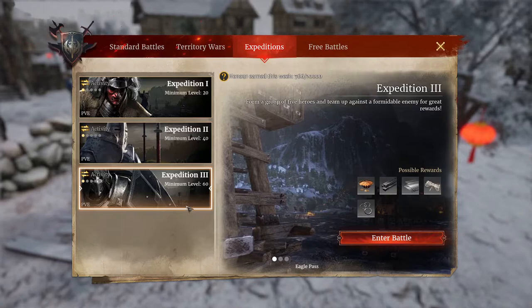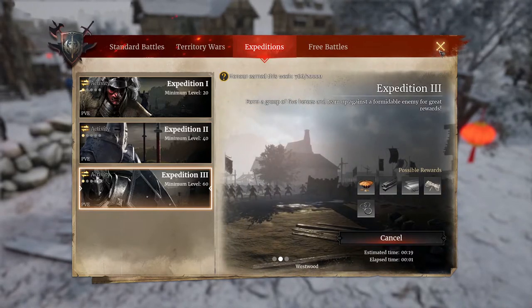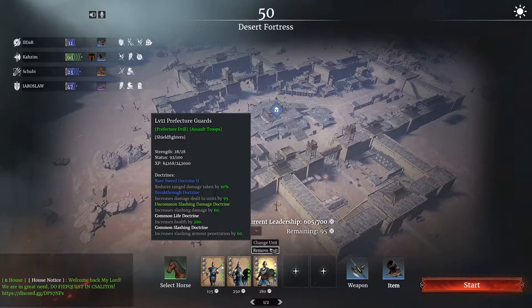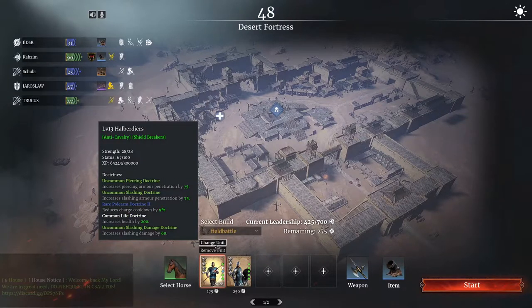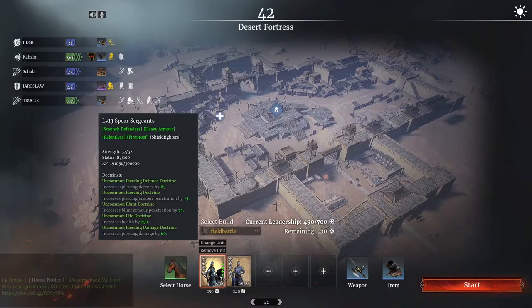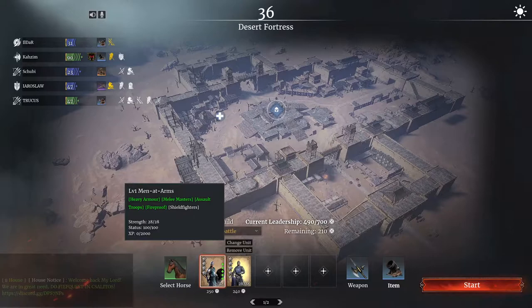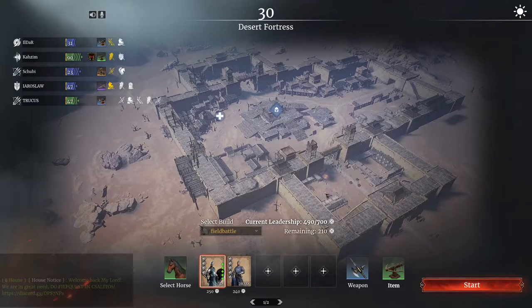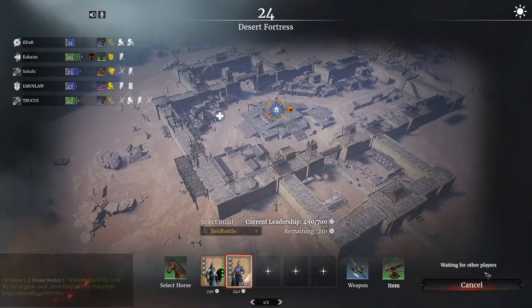Take expedition 3 and enter battle. Now you just move that unit. If I want to level up these guys and my spare sergeants, I just take two — you must only take two of them to get the most XP.